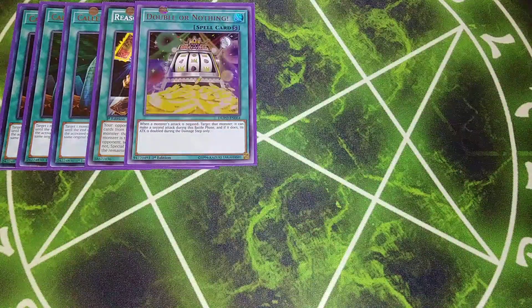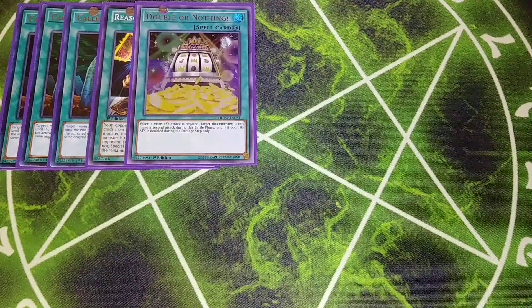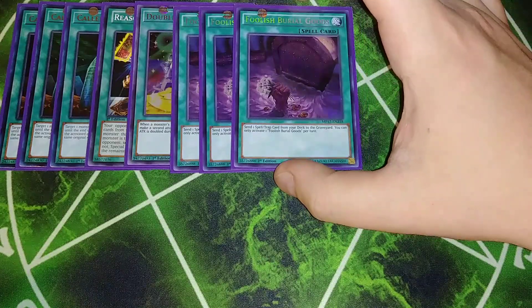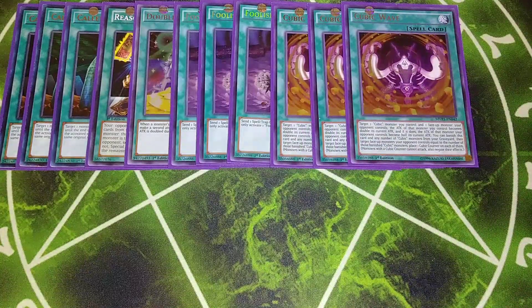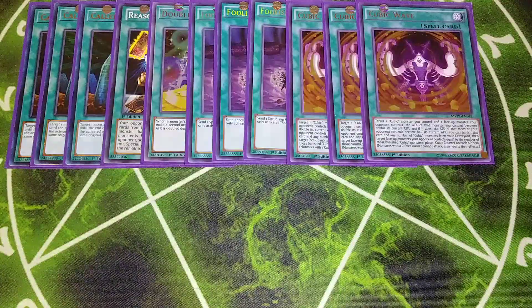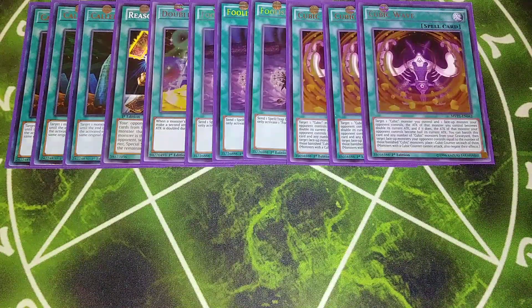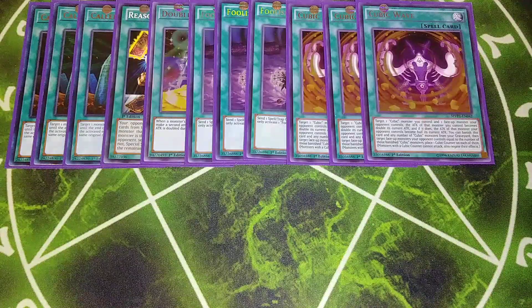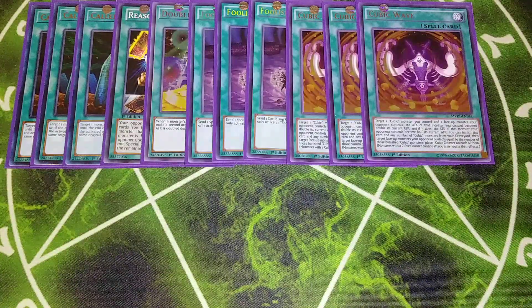One copy of Double or Nothing — it's really easy to go into Utopia Double in this deck. Just summon Summoner Monk, put Duza on the field, use Duza's effect, make Utopia Double and Utopia, then swing for 10,000. We also play three copies of Foolish Burial Goods. The key spell here gets Crimson Nova to 6000 attack by halving the opponent's monster's attack and doubling yours. It also lets you banish it and any number of Cubic monsters from the graveyard to place Cubic Counters on a face-up opponent's monster.